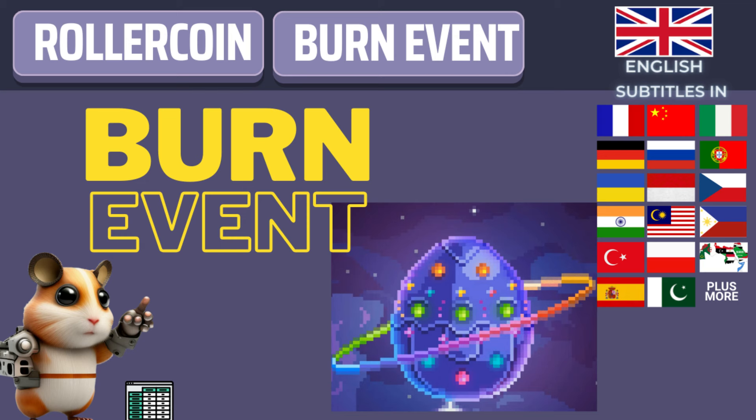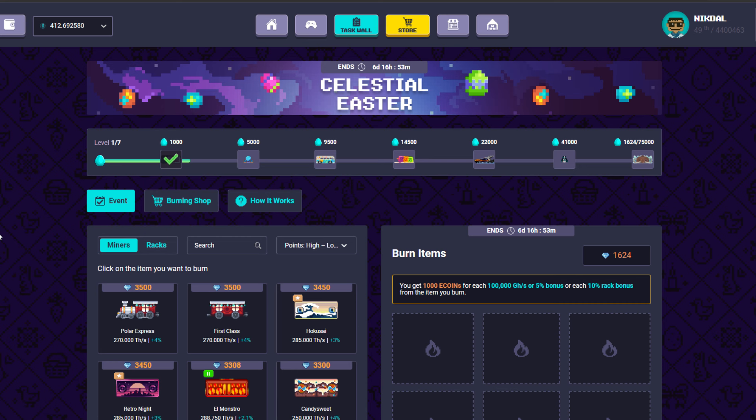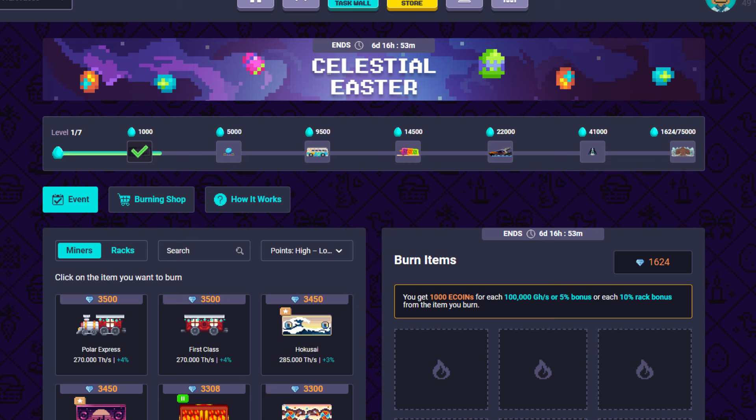Let's discuss the new burning event. The idea is that we can burn some miners and in this way we get points. By collecting points we reach levels in the progression line and we get miners. In addition, we also get ecoins.